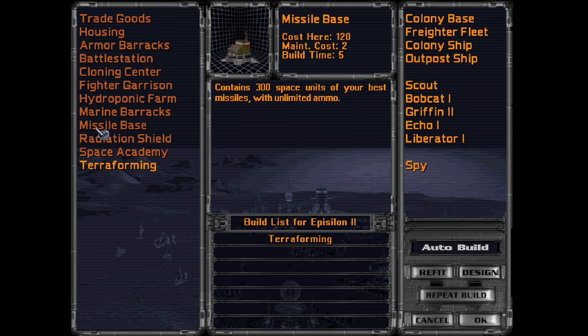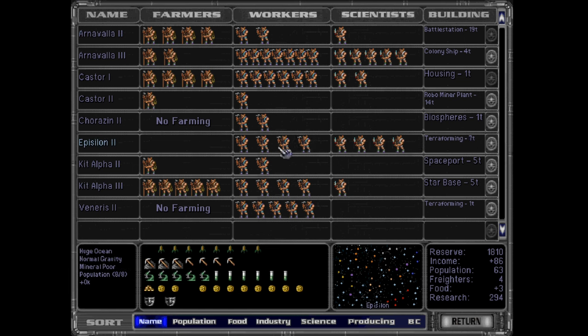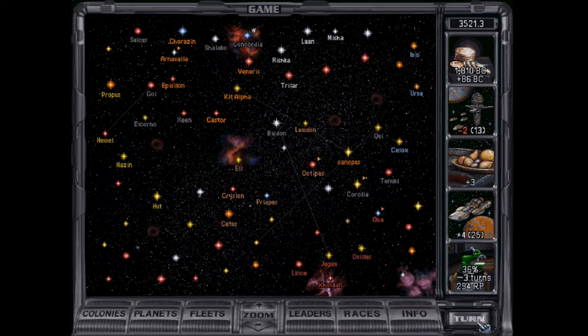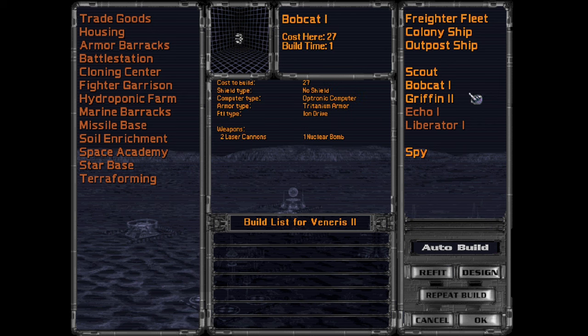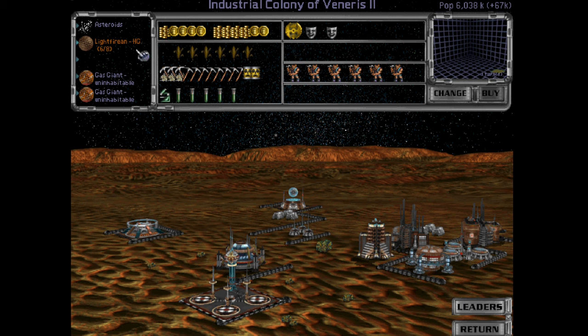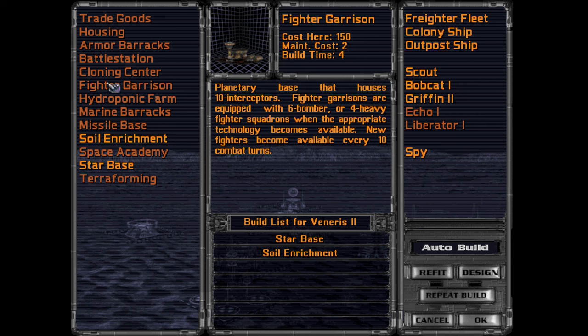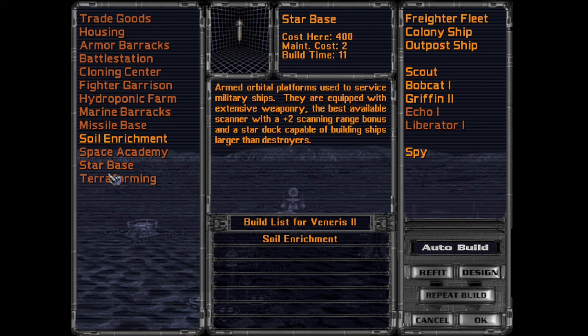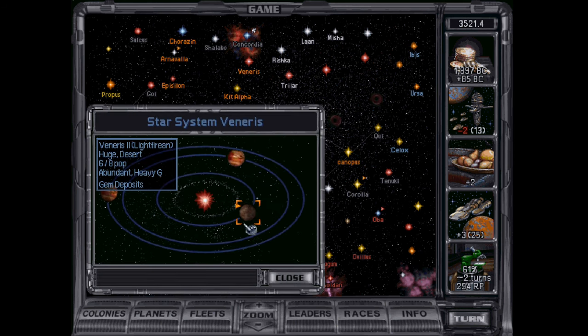You should not be doing trade goods when you can do other things. Just science? I don't know about just science — it's not very good. Terraforming's done. You're probably like a desert planet or something now. Venerys. I do need a starbase. You can also enrich your soil now. Let's see what kind of planet Venerys is now — yep, it's a desert planet.